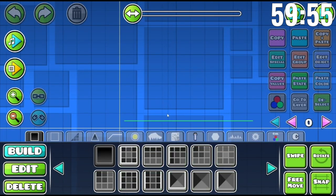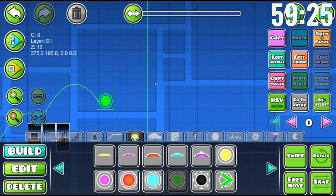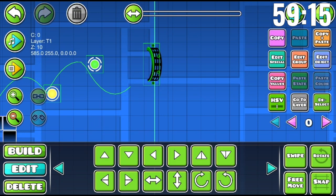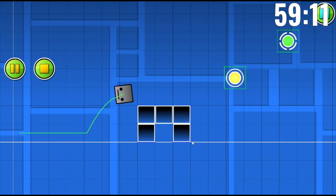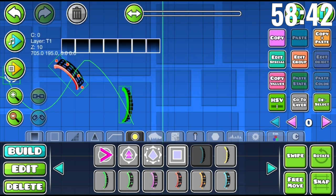Okay, so I'm gonna start with the layout really quick. End of this section, there's gonna be a jump here, like this. I don't want to make a level that's too hard, so maybe a ball right here — 45 degrees. Wait, where is it? I think it's yellow, I'm not sure, it's been a while.